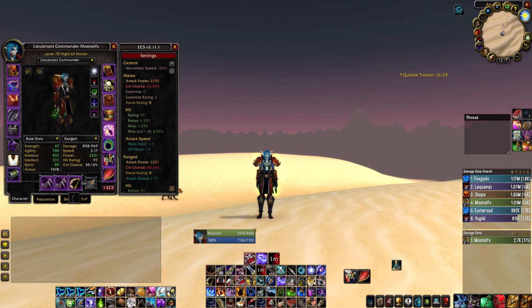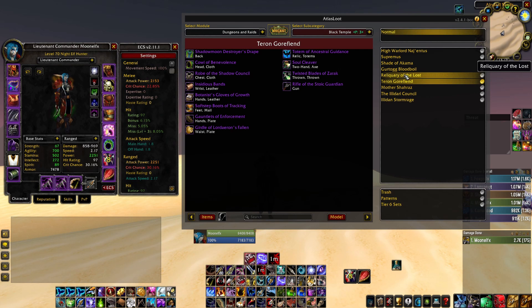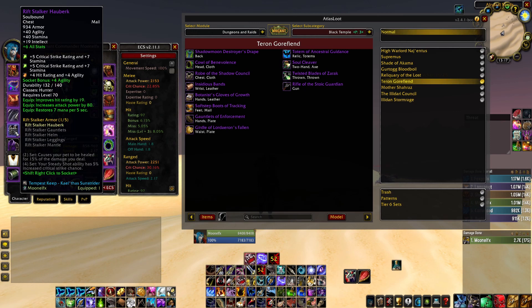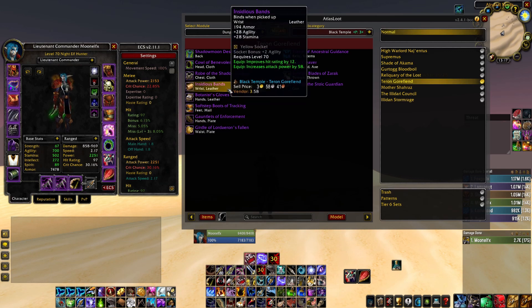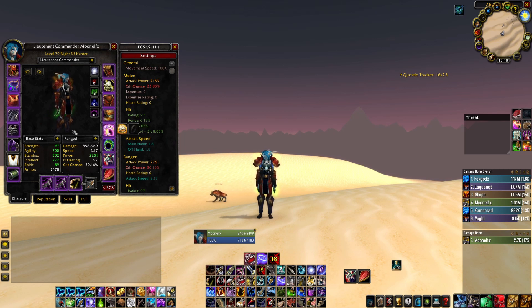Next up, we have Wraps of Precious Flight — these are not BIS for us. What we really need, or the biggest upgrade at this point, is probably the Bracers from BT, the Insidious Bands. Not just because they're better DPS-wise, but because they have the extra hit we need — and with that hit, we can swap some of our worst pieces out. That brings us to our Tier 5 chest. We have a 2nd BIS Tier 5 chest, but we just don't have the hit to use it, and we don't really have the gem slots sorted out either.